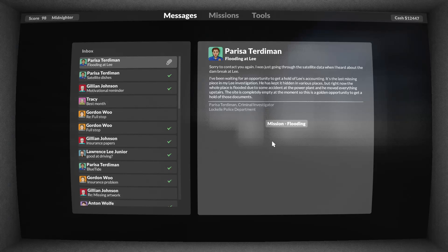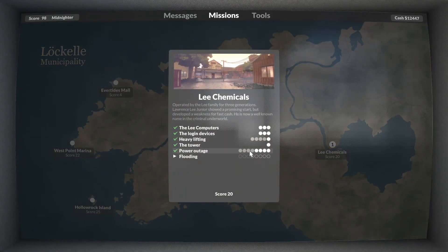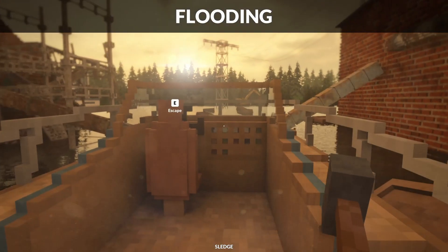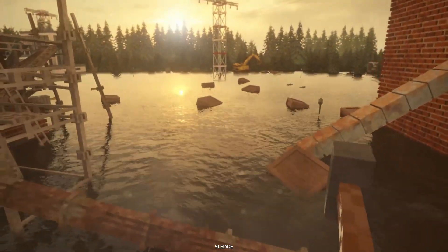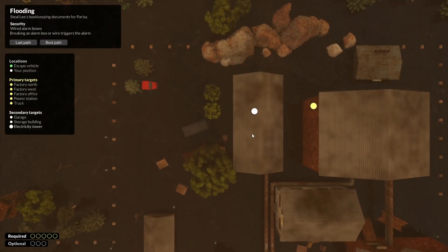Welcome back to another episode of Teardown. Now we have to go to Mr. Lee's Flood-it power plant. Okay, yep, that is Flood-it — that was not a lie. So it's another alarm.